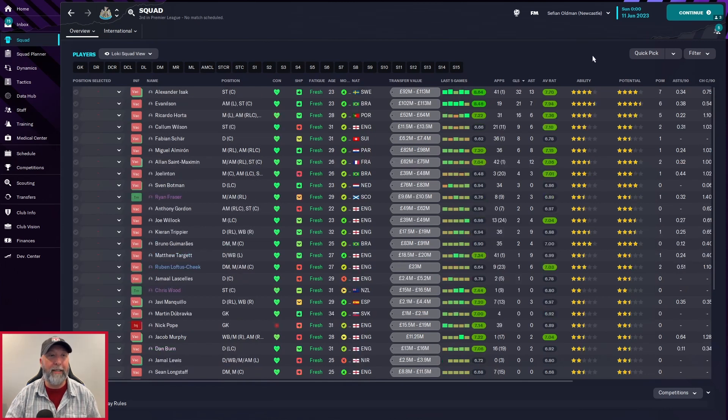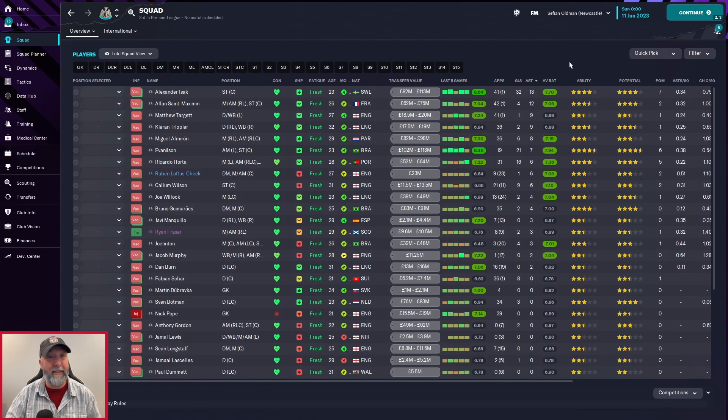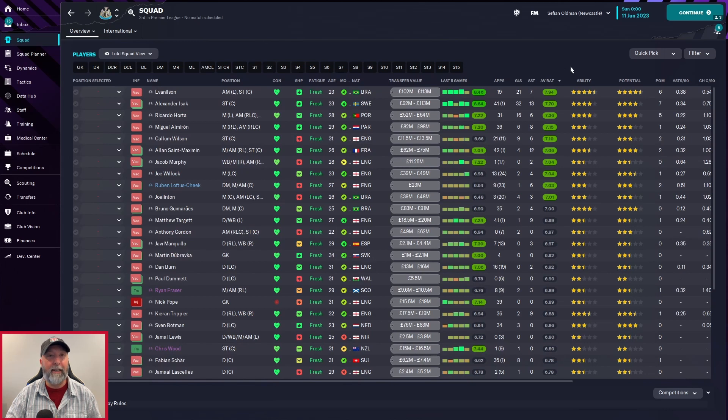The three of them together in some of these tactics are just beast mode enabled. Newcastle appearances: Saint-Maximin, Isak, and Targett with 42+1 and 41+1 apiece. Goals-wise: 32 for Isak — doing a fantastic job — Evanielson with 21 and 16 for Horta. Assists: 13 for Isak, Saint-Maximin with 12, and around 9 for Targett and Trippier. Average rating: Evanielson with 7.94 in 19 appearances — that's insane. 7.70 for Isak, 7.36 for Horta — Horta really picking it up in this tactic.